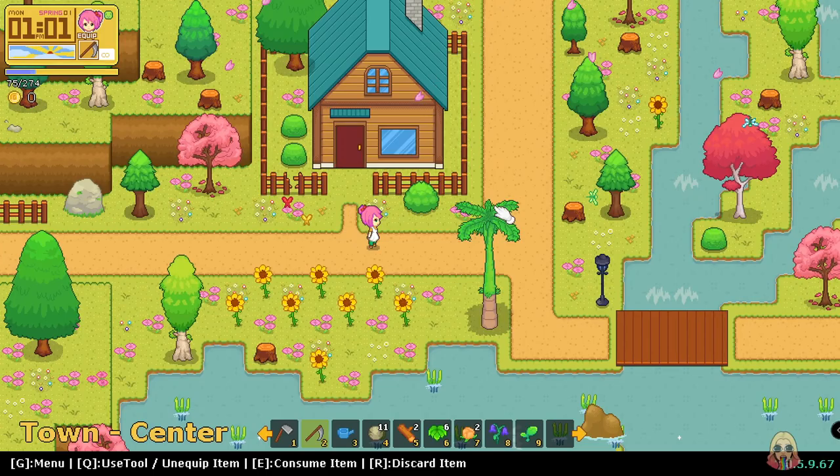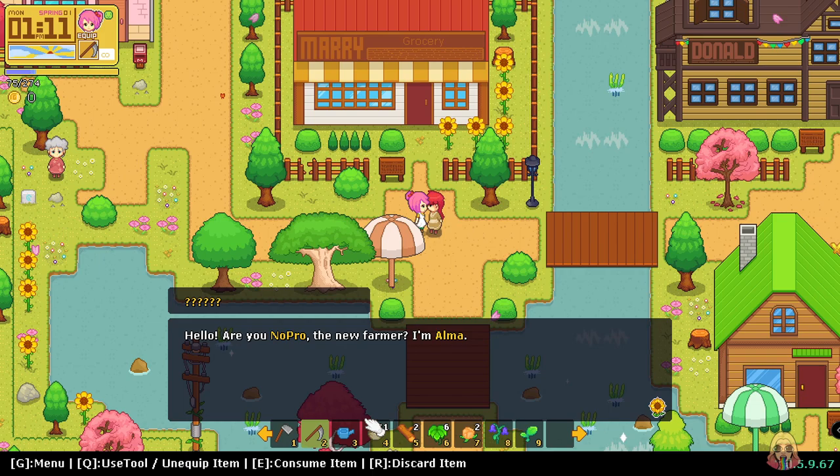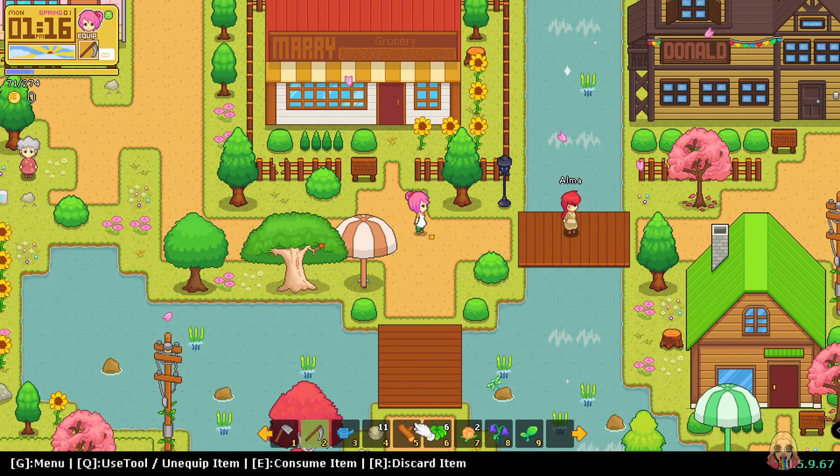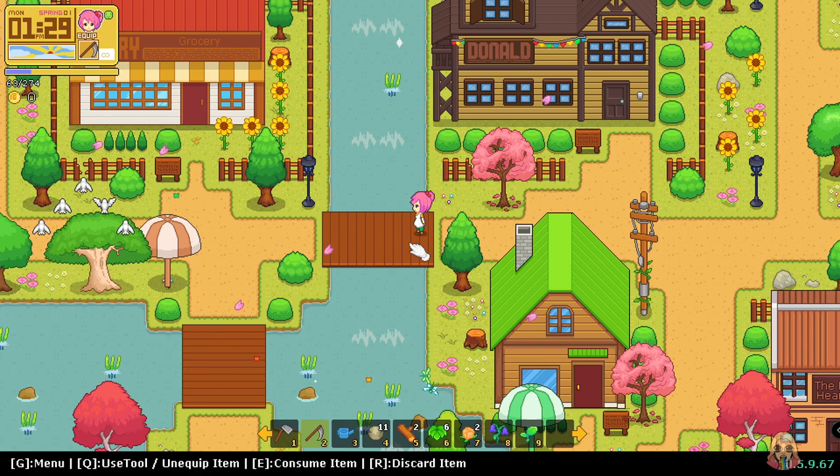Okay, so this is where I meet people — let's go for it! Hello! Are you No Pro, the new farmer? I'm Alma — my husband runs the Moonlight Tavern. It's nice to meet you! Nice to meet you too, Alma. I'm sorry, I'm trying — can I unequip, please? Because I keep slashing people with the scythe and the sickle.